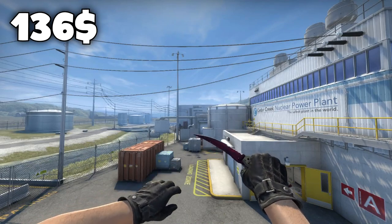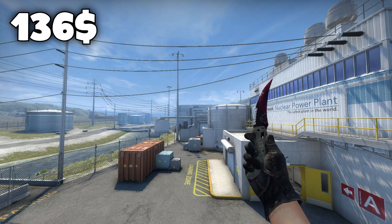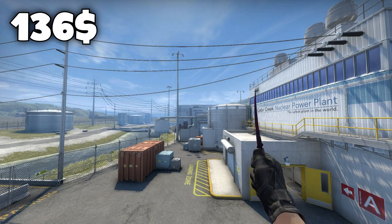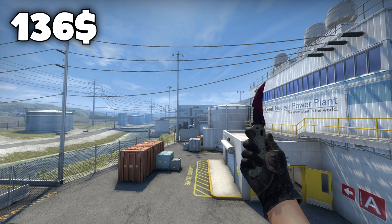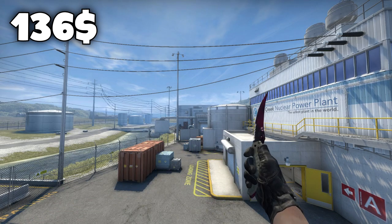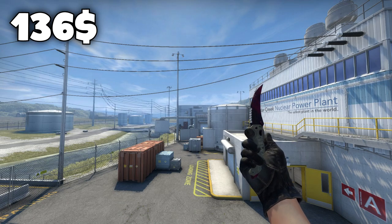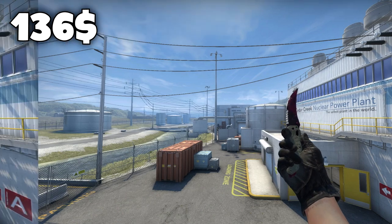The next knife on the list actually has a funny backstory — it's the Flip Knife Doppler Phase 2 in factory new condition for $136. I chose this one in Phase 2 because my favorite color is actually purple. Whenever I found out about the Flip Knife Doppler Phase 2, this has been my dream knife ever since, and once I got it I was the happiest kid ever. I just honestly think the purple looks so sick on the knife.